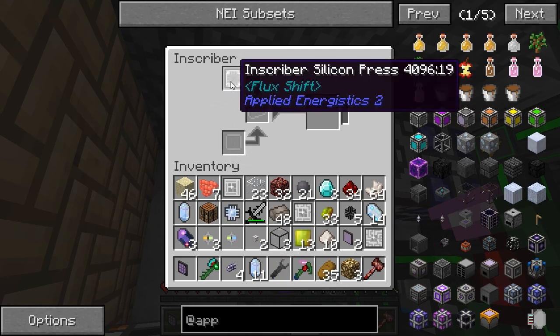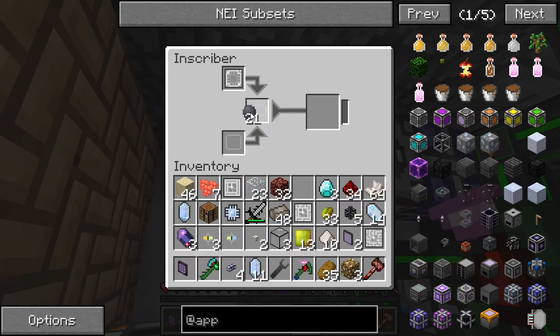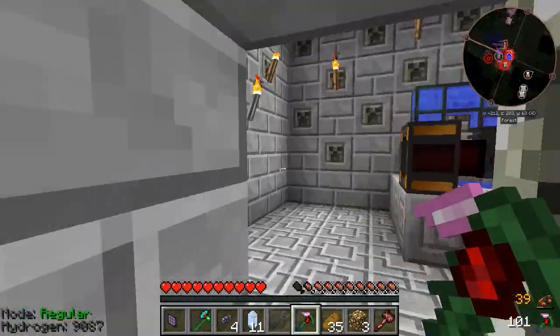Okay, this is the silicone press. We need a silicone with that — come on — and redstone. Well, it works. That makes a calculation processor. Nice. I have too many items already, I'll drop the sand, go in here to drop the glass, put that in there, go pick up the sand.